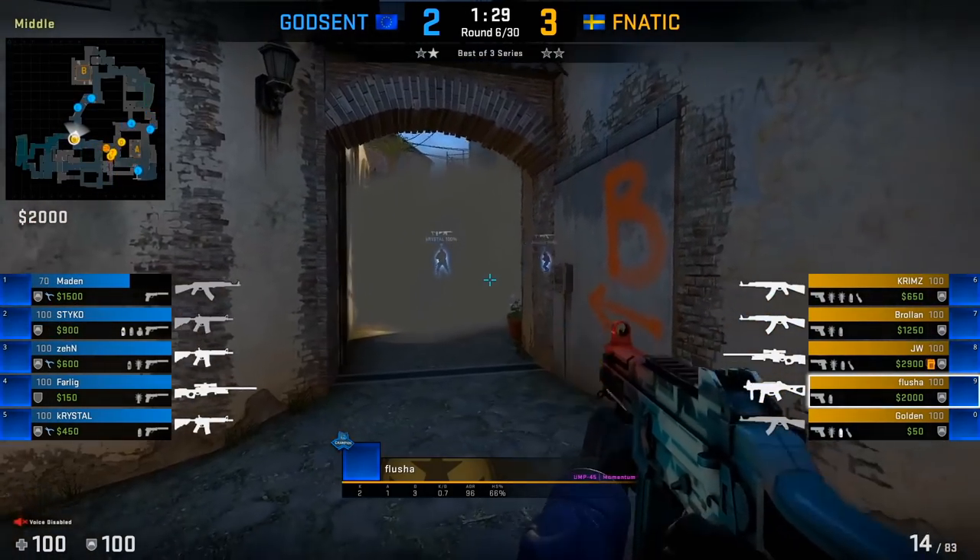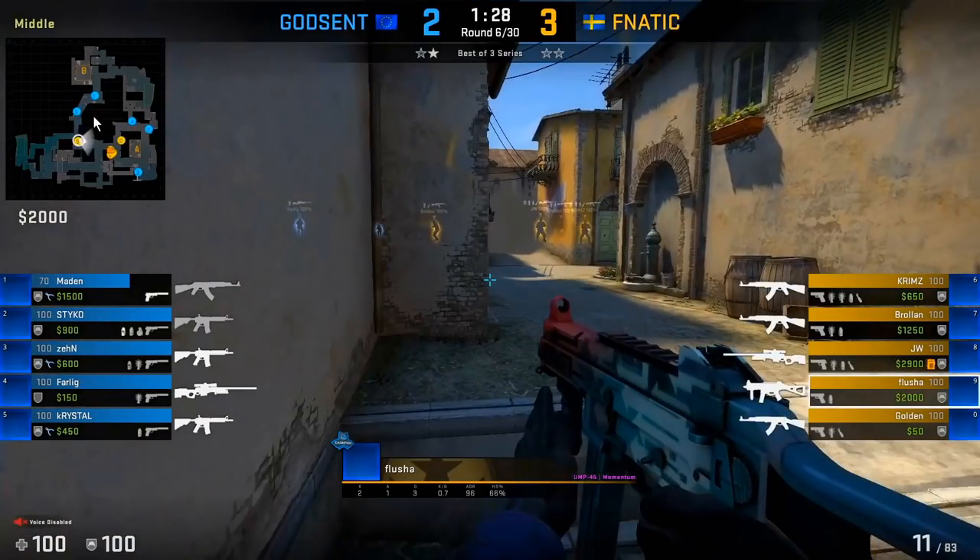Notice how Flusha is not really offering much resistance or trying to take back Banana here — in this round he's actually giving it up completely. When you do give up Banana control, you want to give it up to the point where the second B player actually wants to rotate back towards A. A good way to ensure this is to put some pressure towards mid so that player wants to come back towards A.